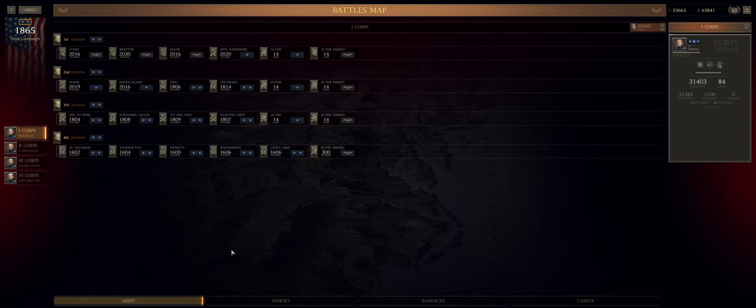Hey guys, Quicksilver Gaming here, bringing you another episode of Ultimate General: American Civil War. This is episode 44 of our Union Let's Play. We are on to the Battle of Richmond. This is the last battle of the Union campaign. This will be a two-part series — this episode drops today on Tuesday, and then it'll drop also on Thursday, and that'll be the end of the Union campaign. This has been a really, really long road.